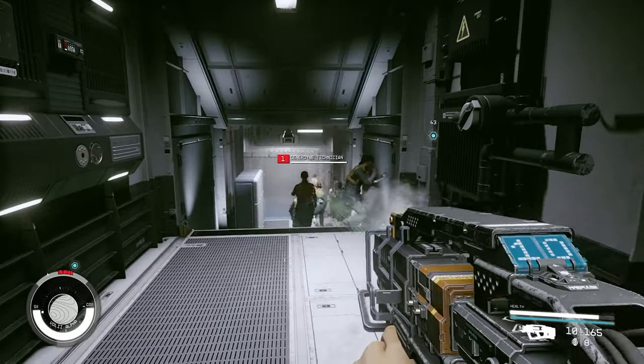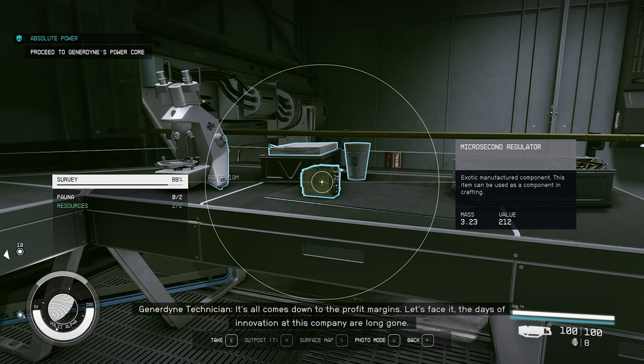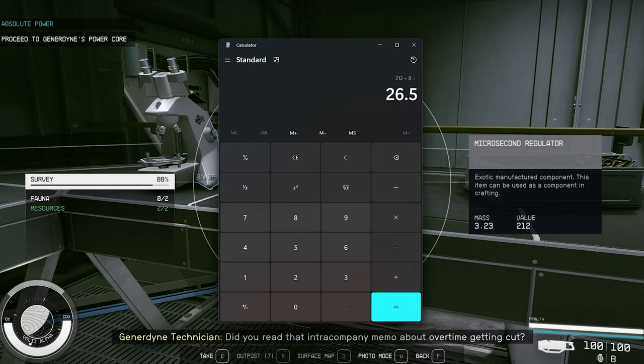The value shown on an item when looting isn't what it'll actually sell for. The item only sells for about an eighth of its displayed value. So with this microsecond regulator showing 212, you just divide by eight — it'll sell for around 27. You won't use a calculator every time, but it gives you a general idea of whether the item is even worth looting.